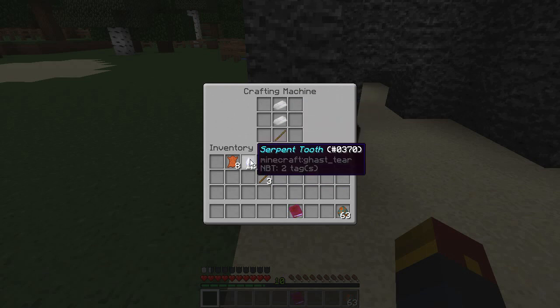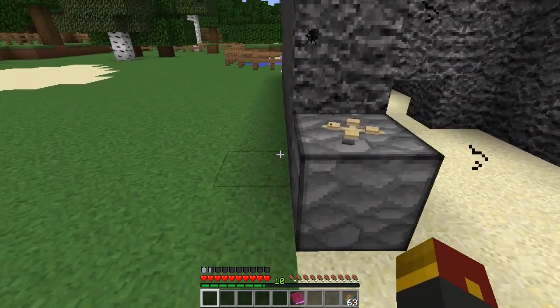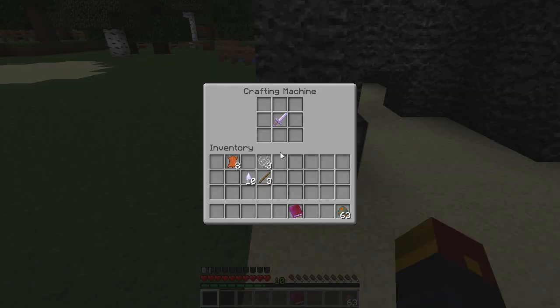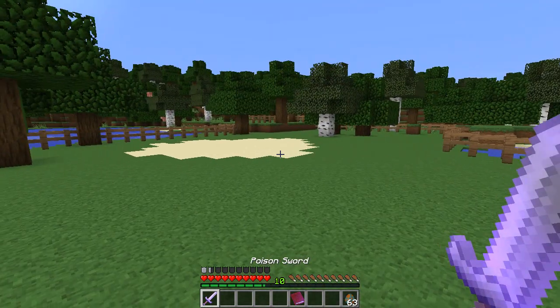By making that, you need two iron ingots, a stick right in the middle, and two serpent teeth on either side. Then go ahead and try — there we go! It's a little finicky, so you gotta kinda mess around and click around a bit. You'll see the machine whirring around, and when it's done you'll get yourself a poison sword — and it will poison any attacked enemies that you come across!